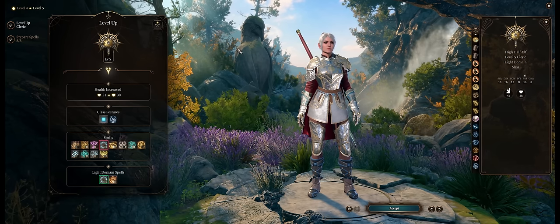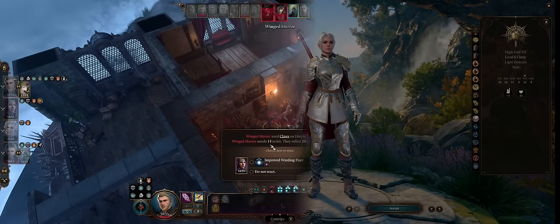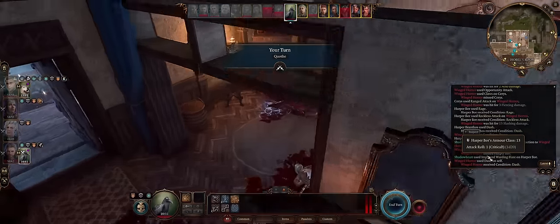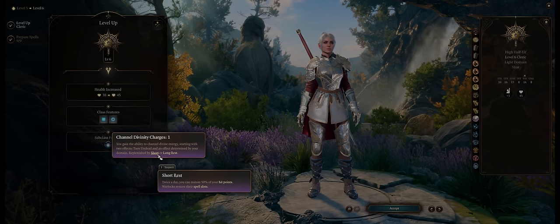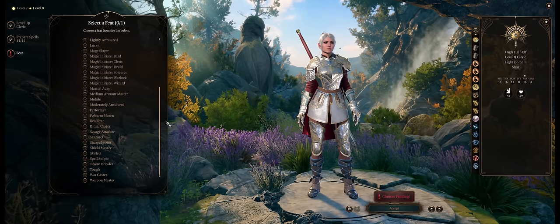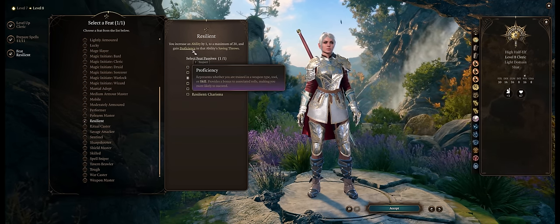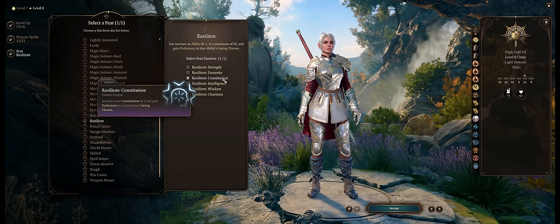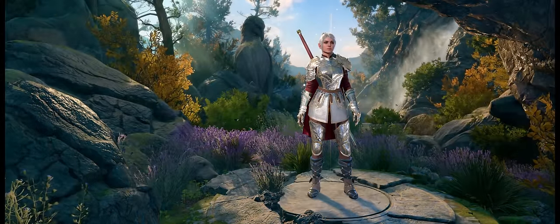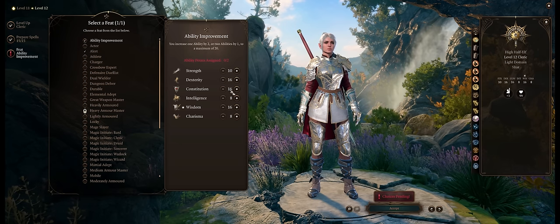Spirit Guardians stacks with Radiance of the Dawn so long as you have Haste to cast both in the same turn. Level 6 brings Improved Warding Flare, letting you apply Warding Flare on party members and NPCs, plus more Channel Divinity charges which restore on short rest — amazing synergy with Bards. Level 8: take Resilient Constitution, which is why we started with 15 Constitution — it highly decreases chances of enemies breaking your concentration on Spirit Guardians. Continue pure Cleric until level 12 for the last feat: ideally more Dexterity or Wisdom.